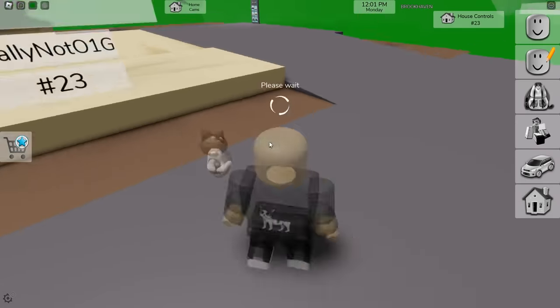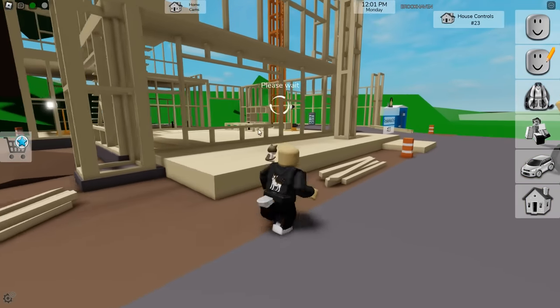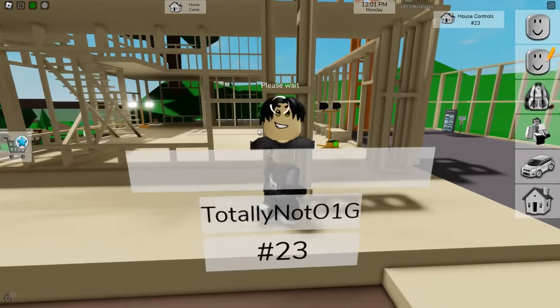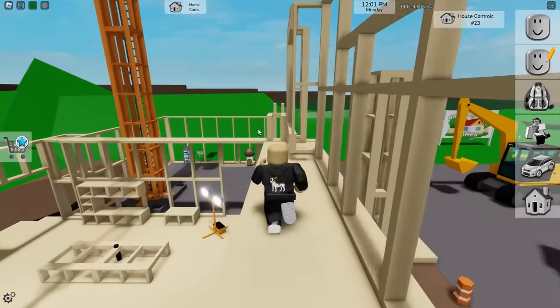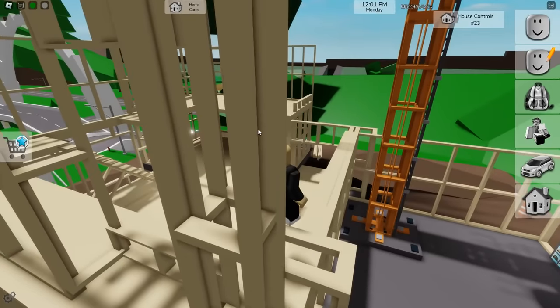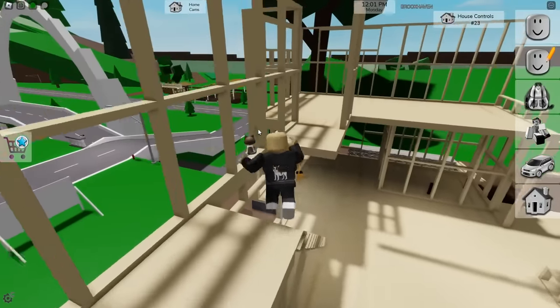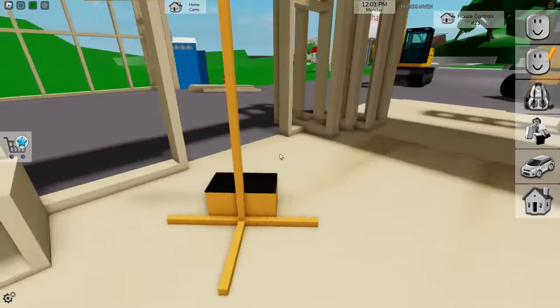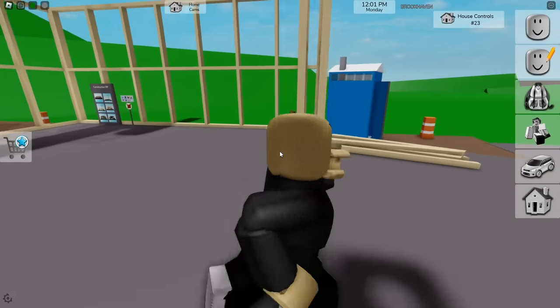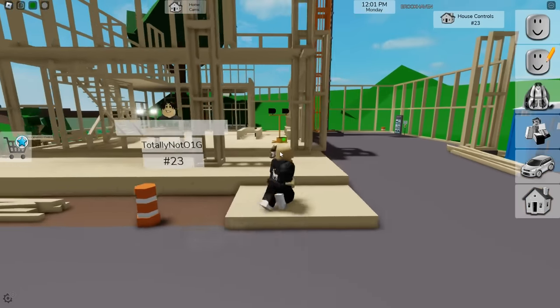Moving on to the third stage — the house is slowly coming together. The floor has been laid and the second floor is being added very nicely. We have everything being constructed. No plumbing yet, but the basis is there and things are really shaping up. Actually, there is some plumbing slowly getting introduced. The porta-potty is now moved over there — that's the third build of the house.